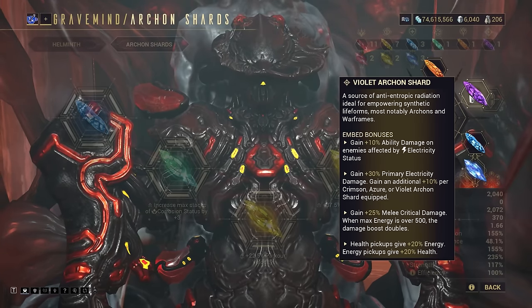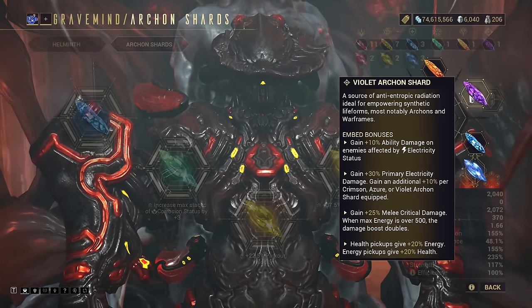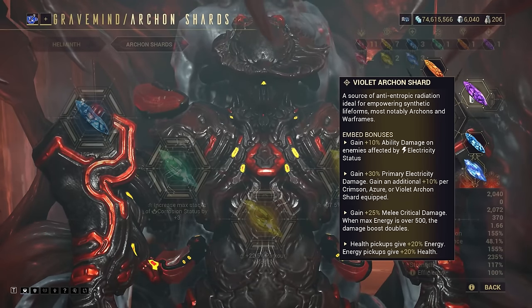The Violet Shard has four buffs to pick from: two focused on Electricity, one upgraded from a Crimson feature, and one related to a couple of Amber features, strangely enough.